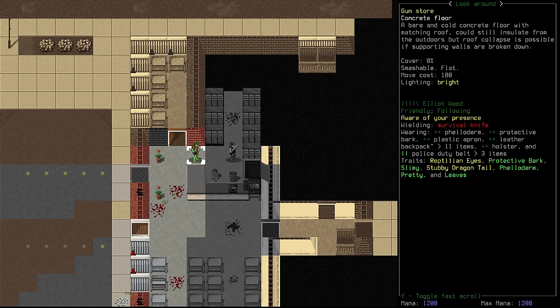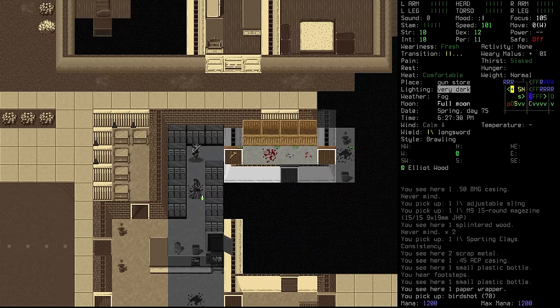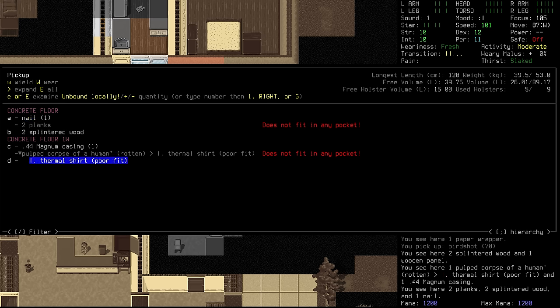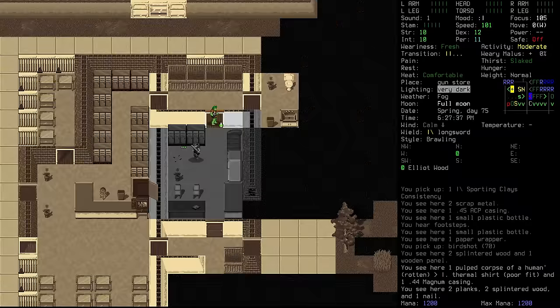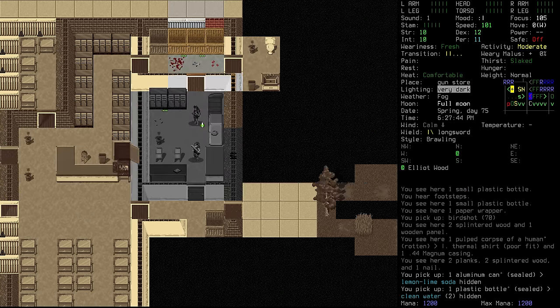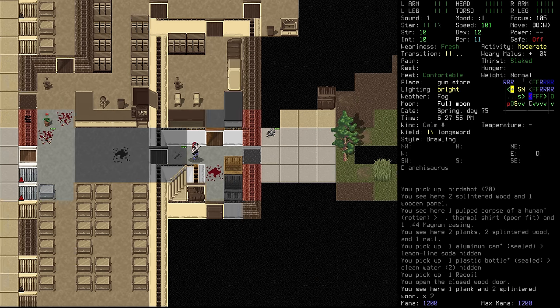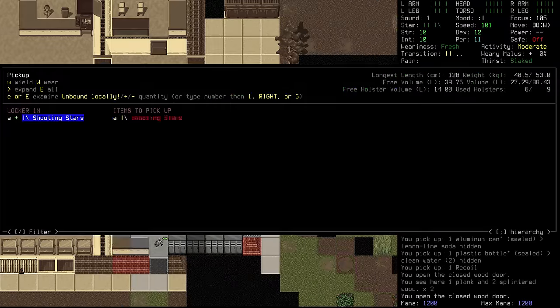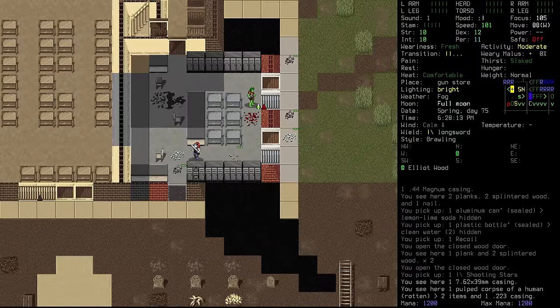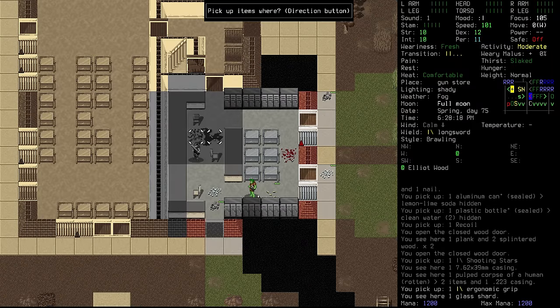What have we got out the front? Just blood spilt and 'I heart Ian Cleary.' One thing to clear up about Elliot — he does look very green right now but he still has his albino trait, which kind of overrides a lot of the green. So he's still a pale, barky boy. There are some shotgun shells here — bird shot, not super useful but we'll pick it up. Looking back here, there's the pulped corpse of a human. Clean water and a lemon lime soda — we'll take the clean water. Recoil magazine, shotgun primer, pistol primer, shooting stars — grab them all. An ergonomic grip — we might be able to apply that to our rifle. And elbow pads — nice.